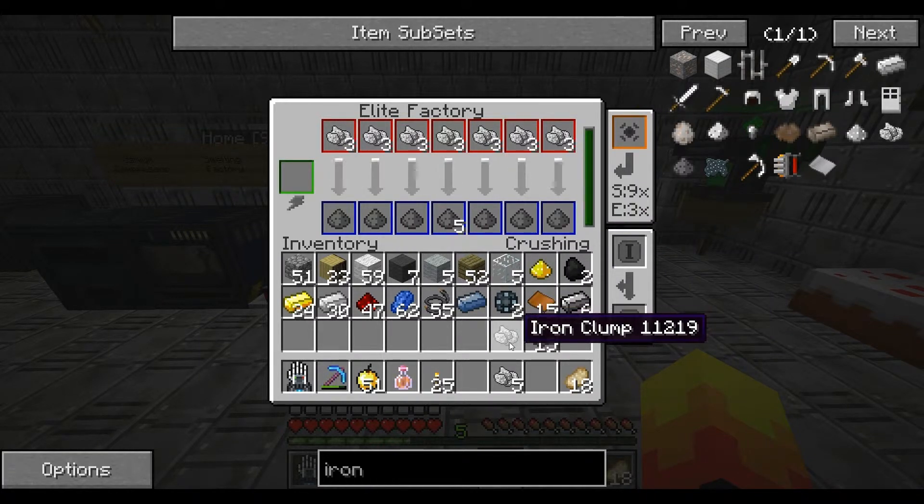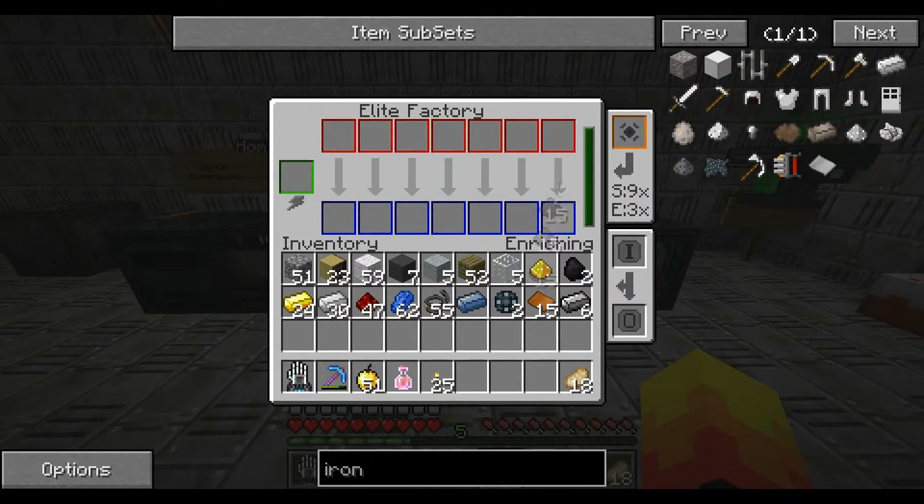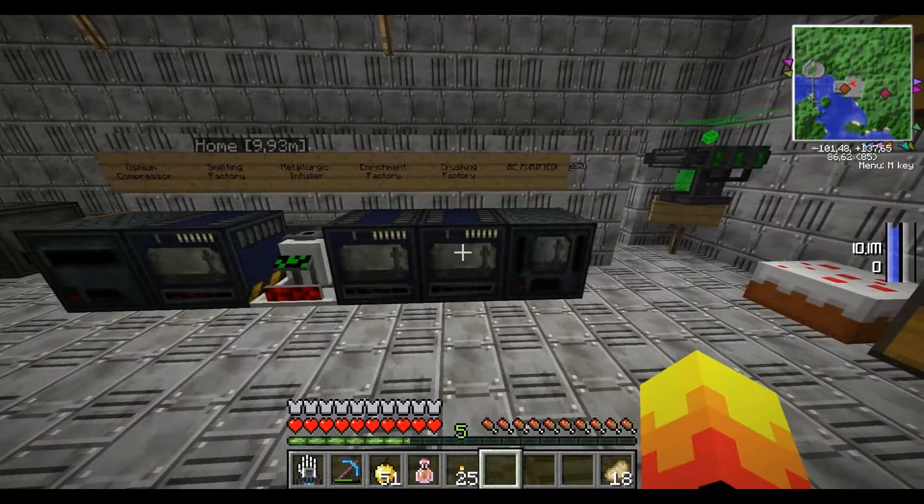And what you want to do with this — you go to the enrichment factory and put it in, which will then create the normal dust, which will then go to your smelter and put in. And then boom — you have a ton of ore.